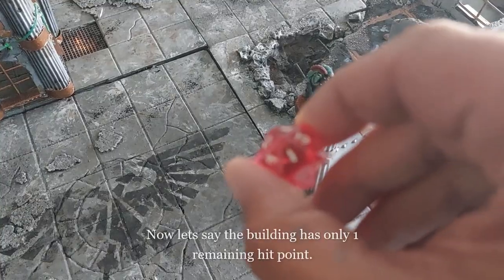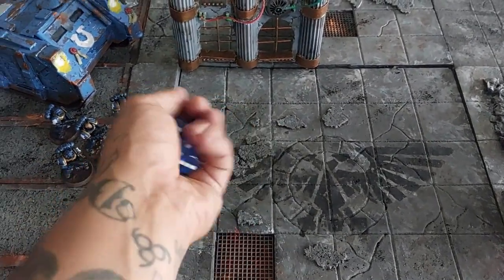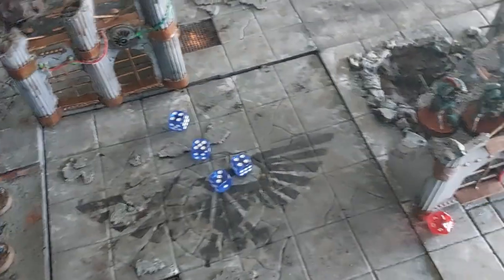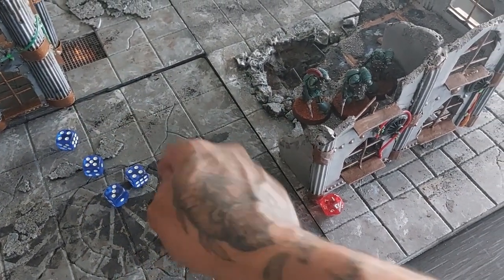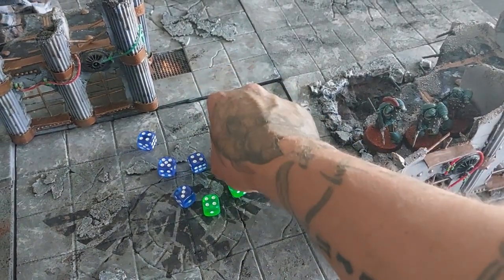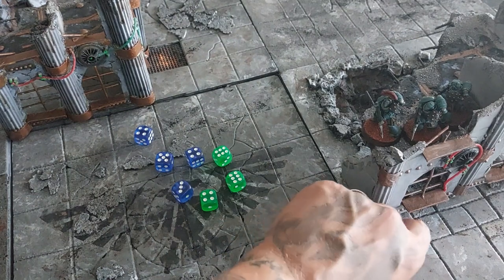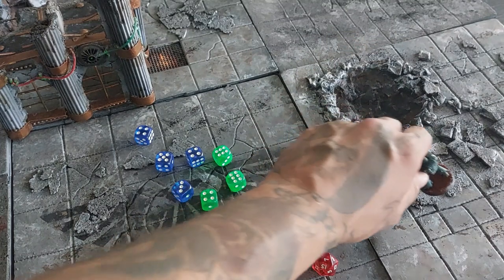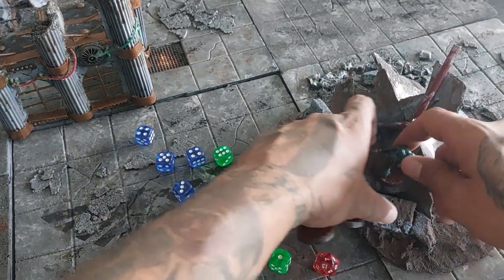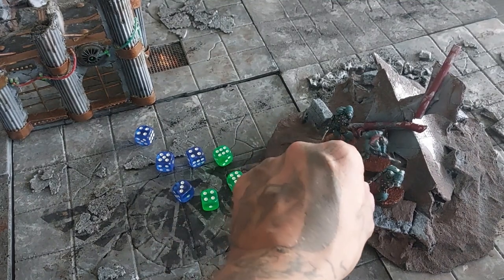Now let's say the terrain has only one remaining hit point and three Oculus Wolves are occupying the ruin. The ultra company shoots, scores four hits. Rolling to defend with four dice, they defend three of them but take one wound — one of the Oculus Wolves dies and is removed from play. The terrain also had one more remaining hit point, which means it is utterly destroyed and collapses. We replace the terrain with a rubble pile, and now they are standing on it, with one of them dead.